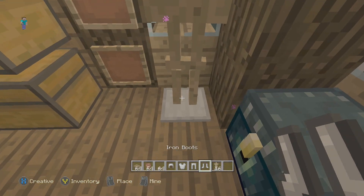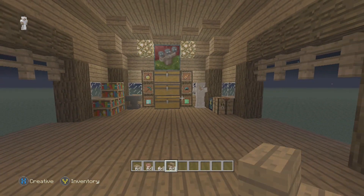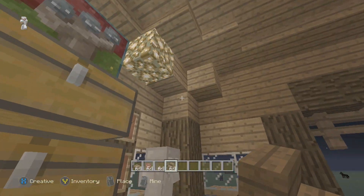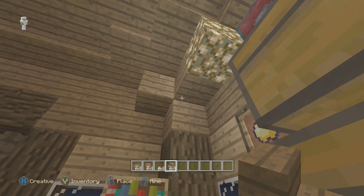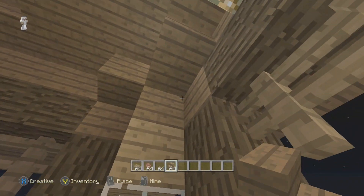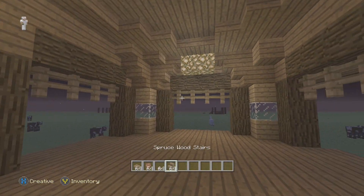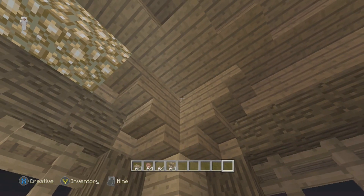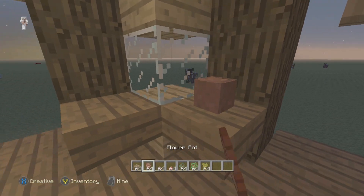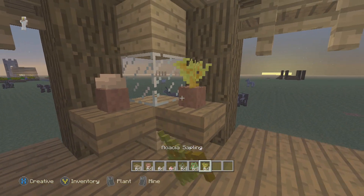On this back window I'm going to place an armor stand fully filled out — this is totally up to you. I'm going to place a stair right there and a stair right there, and then over here place a stair upside down, and do the same on this side. Then right here I'm going to place a half slab. On each of these sides I'm going to place a half slab and then a flower pot on top of each, then a mushroom in one — you can put anything you want.